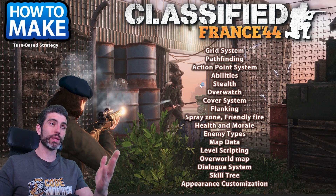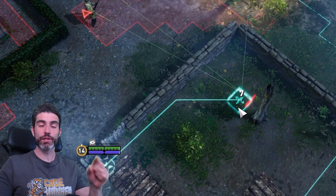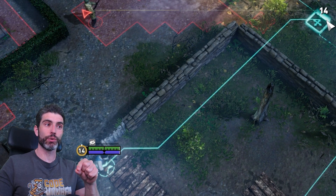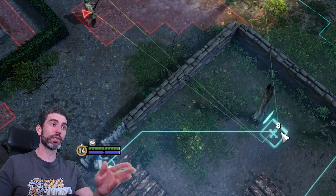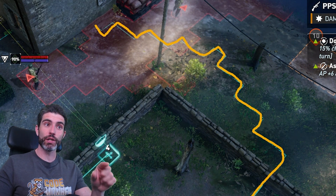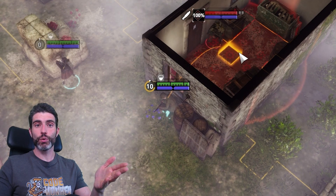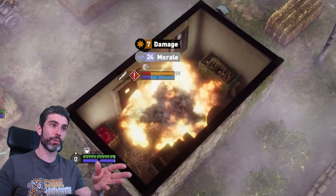Pathfinding is really crucial for making your characters move exactly where they're supposed to. It's also very important to work with the next core mechanic, which is the action point system. Specifically, in this game the characters spend one action point for each movement they do. So in order to identify how far a character can move, you need to find the maximum distance, then calculate the pathfinding for each of those points to see if they are actually reachable or not. The other thing characters can do besides movement is perform all kinds of abilities, like shooting.